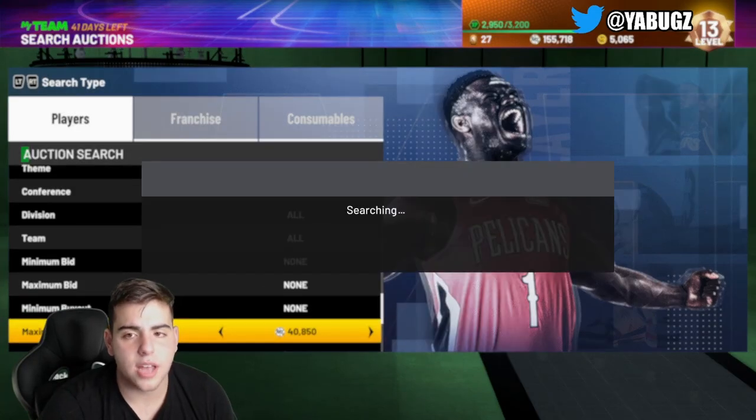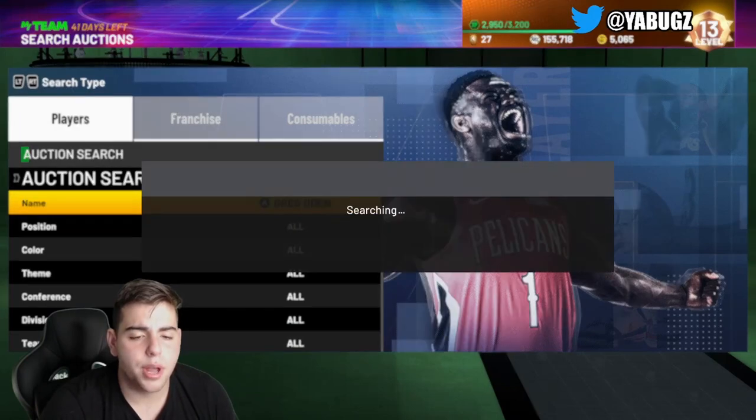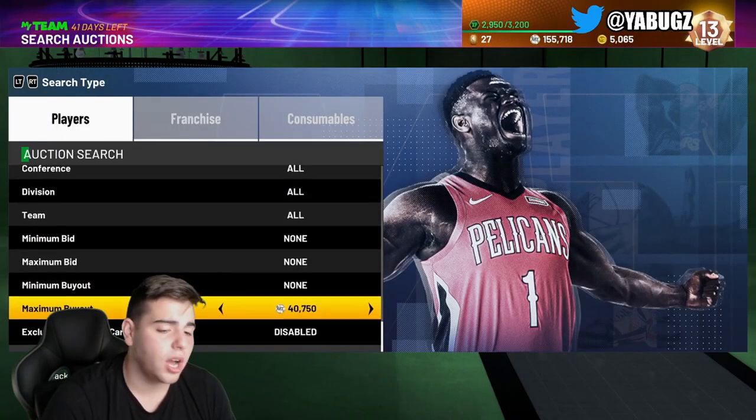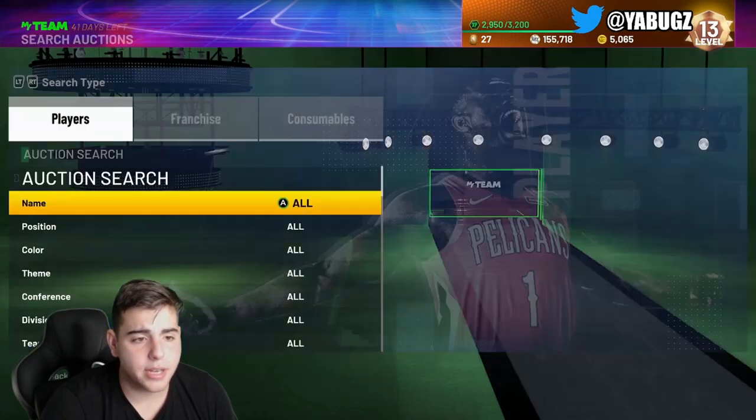This Greg Oden card, to be honest, is absolute trash. I actually have him on the squad paired up with Brandon Roy, and even with the dynamic duo he's not good at all. You guys should most definitely sell your Greg Oden, and if you have Brandon Roy, make sure to sell him too.